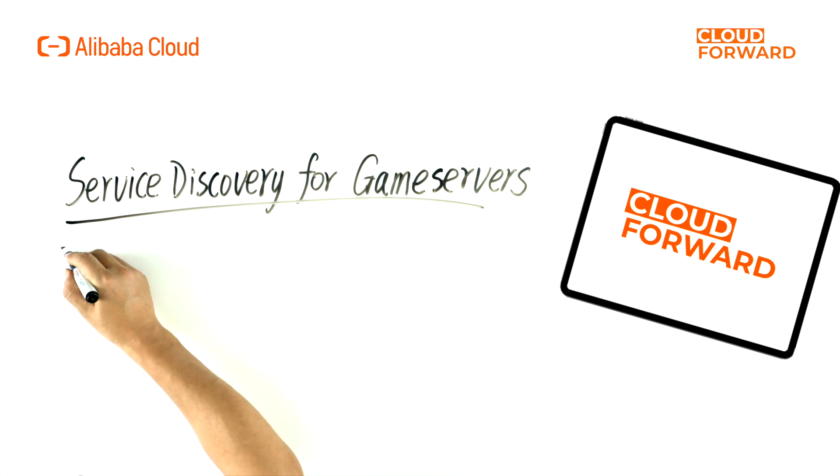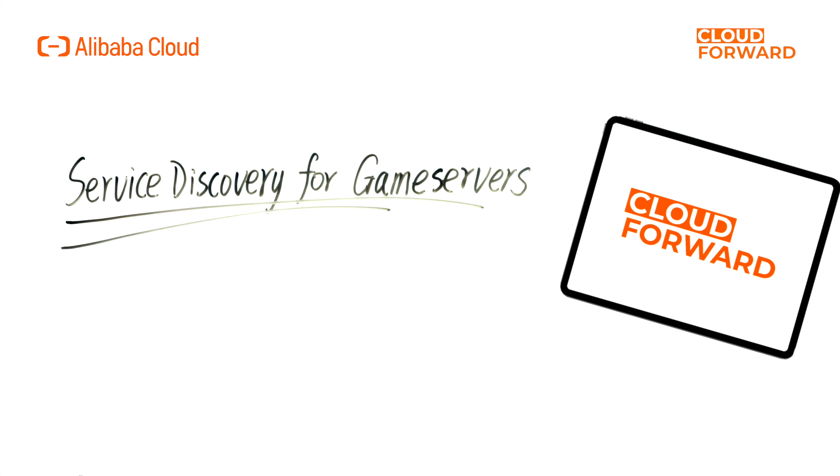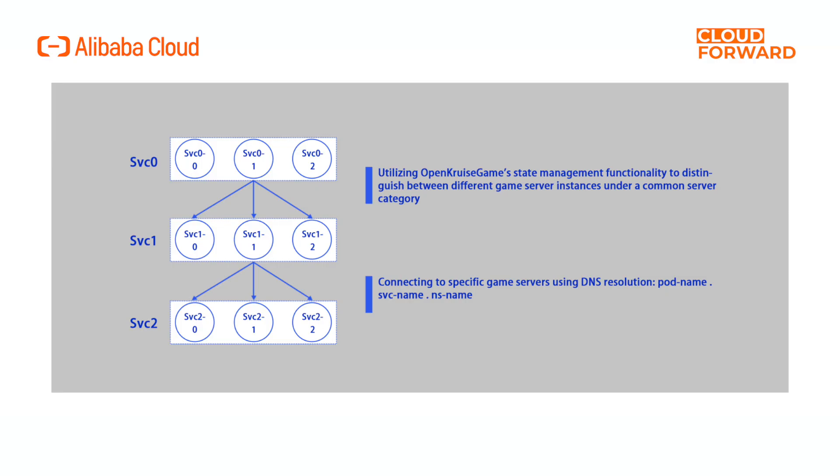How should service discovery be handled? Kubernetes DNS can be used for this purpose. The workloads generated by the game superset with sequence-numbered identifiers for pods can serve as identifiers for Kubernetes DNS resolution, allowing for easy access. For example, if we want to access the second pod of service 2 from service 1, we need to reference the service name and namespace. OKG's state management capability allows differentiation of states for different game servers under the same service, and access to the corresponding game server is achieved through DNS rules.